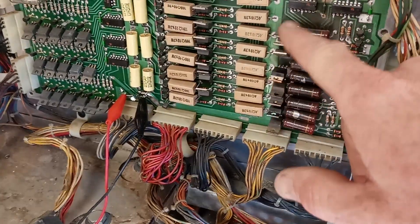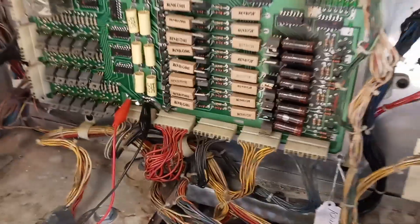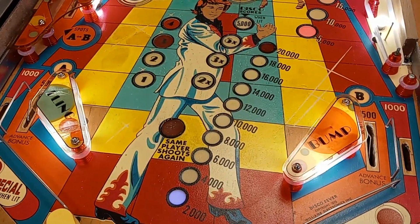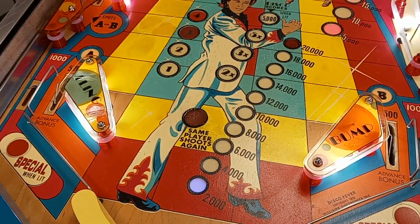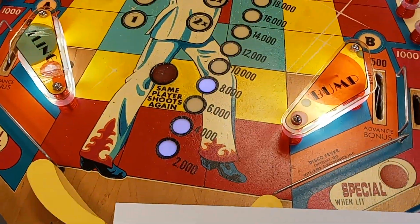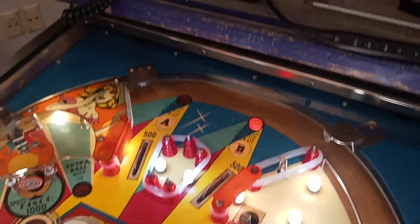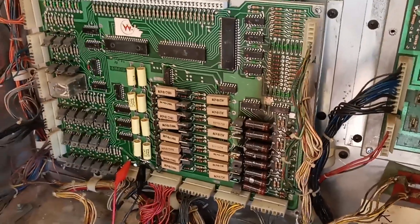A couple other ones didn't look quite great, so I did that to all of them. Anyway, you can see this is the way it's supposed to look — this is the game running with the ball in the trough, just waiting for the ball to shoot. It starts at 2000 only, so that's good. I do have a bulb missing on the 6000 there, but that's all right. Looks like we got it worked out — just kind of a tutorial on using the logic probe. Adios.